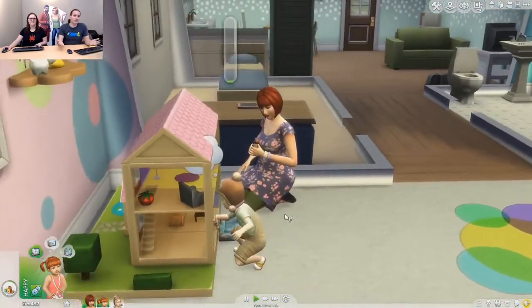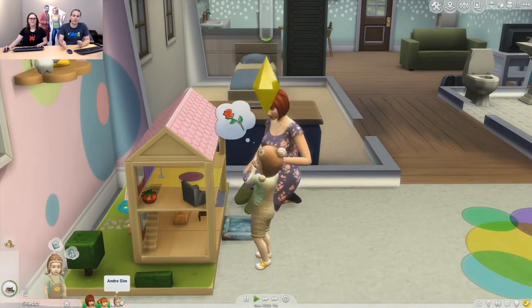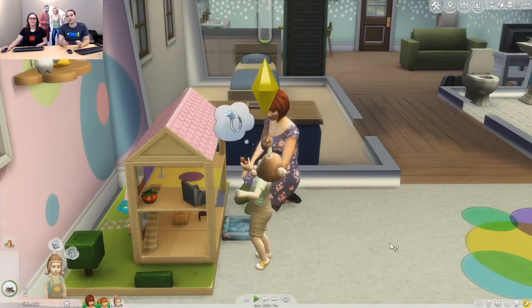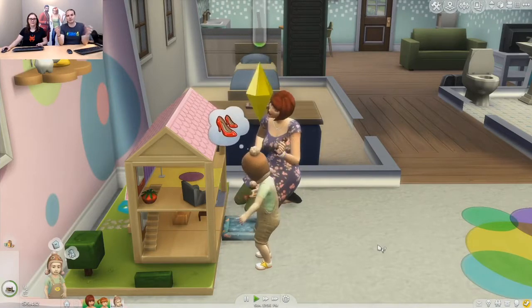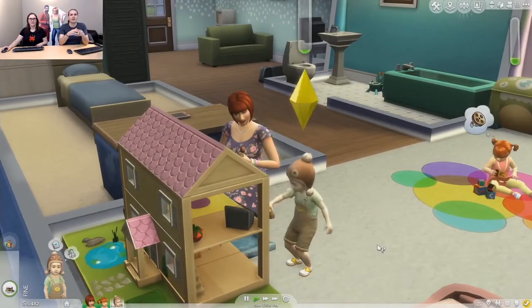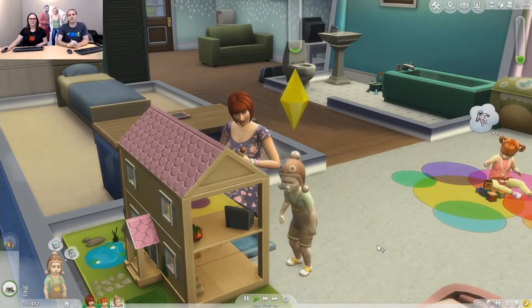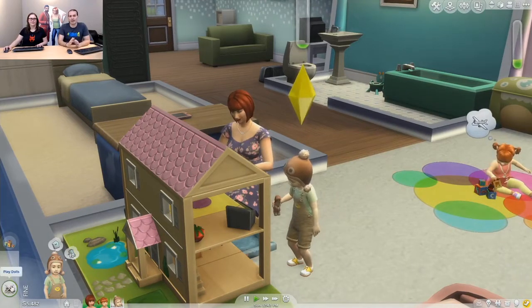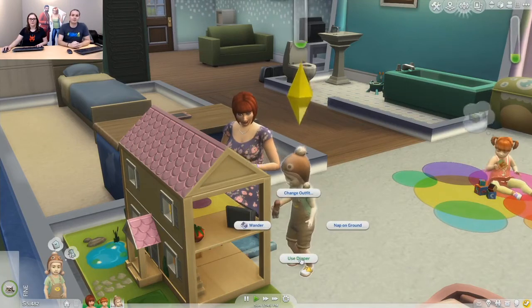So when we were doing our traits, we wanted to make sure the toddlers felt different from each other. We had a unique opportunity with traits when we were designing them because toddlers only have one trait at a time, and so we could really make them feel distinct. We didn't have to worry about them stacking on top. These traits are really strong, really expressive. Clingy sims love to be near their parents — they like to hang out with people that they know, and they're kind of afraid of strangers.